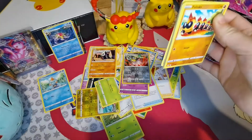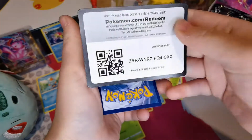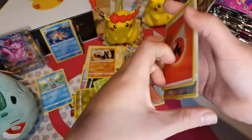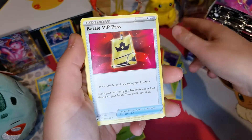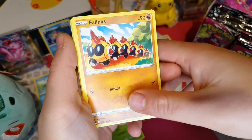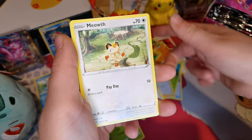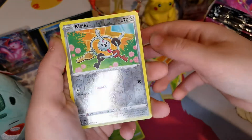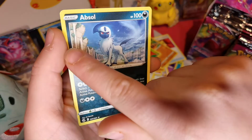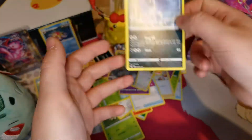Obviously that's the name - and the cute little Bulbasaur here, look. My favourite is just clearly Bulbasaur! So there we go: Fire Energy, Battle VIP Pass, Graveler, Rookidee, Falinks, Chewtle, Volbeat, Dewpider, Meowth, Reverse Holo of Clefairy, and then Absol - such cool art, all that around the back and the waterfalls, so cool!